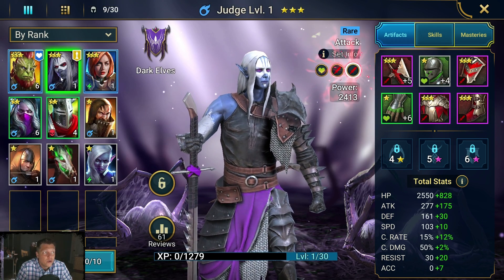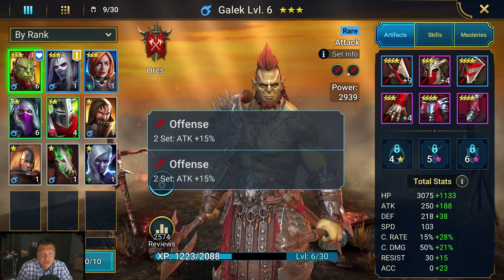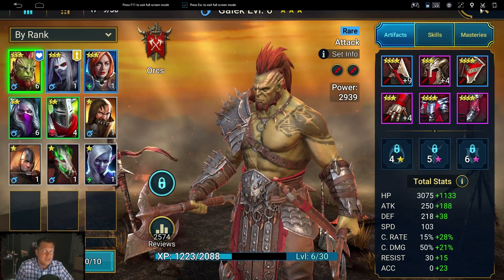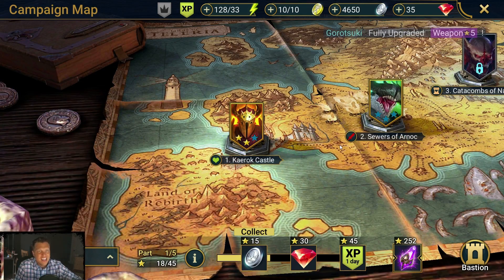The boots rolled speed as the main stat — it's very important to have boots with speed as a main stat — and they have crit rate as a substat too, so those are pretty good boots. Now we can see our sets: we've got two characters geared up with offensive gear and a two-piece lifesteal. We'll get the other two pieces later — it's important to get four-piece lifesteal on our main farmers for sustain so they can live through levels.